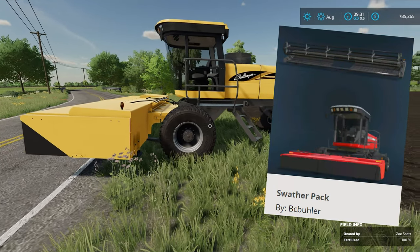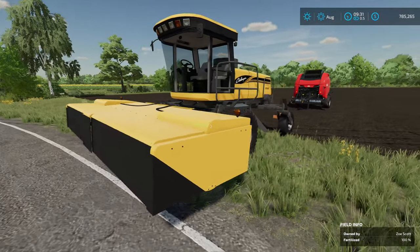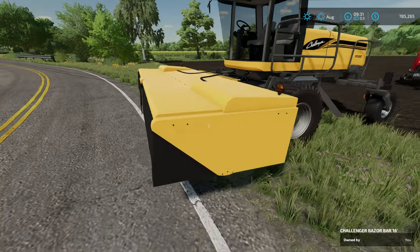This is by BC Bueller — an awesome little pack. It's like a mower, but whenever you're using this header right here, it's actually going to make hay for you.